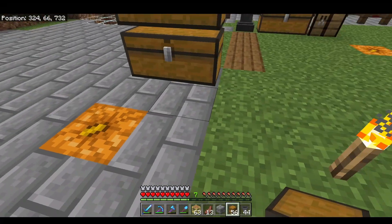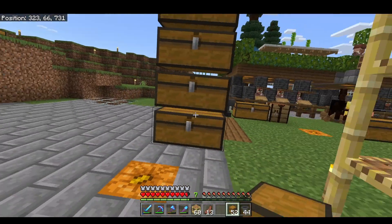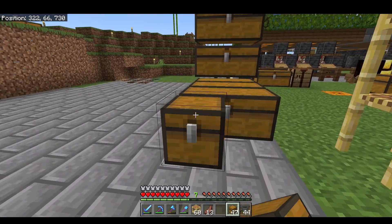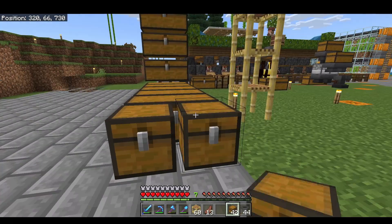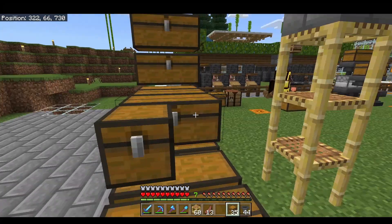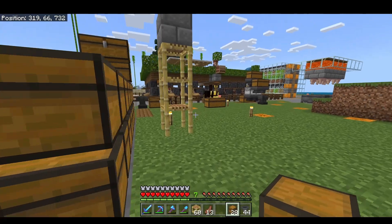First you want to place your chests. This is going to be 4 high and 7 layers long — that's 2, 3, 4, 5, 6, 7. And we'll place the chests the same way on top.